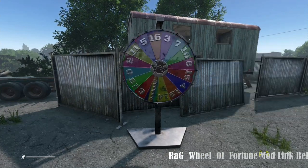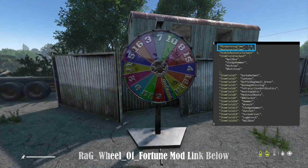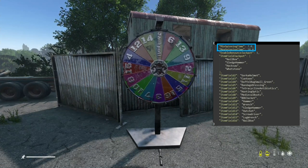To keep things interesting, admins can define the minimum and maximum spin times for the wheel. A random time within this range will be chosen for each spin, ensuring unpredictability and fun for all participants.